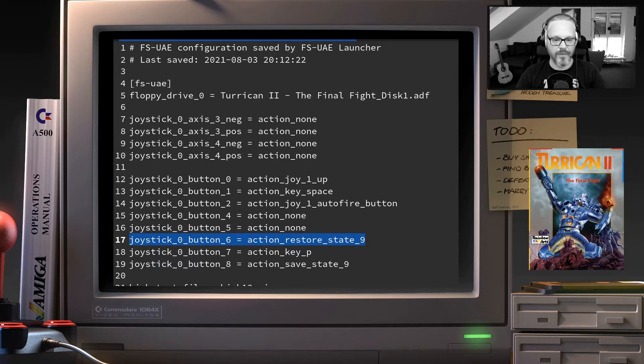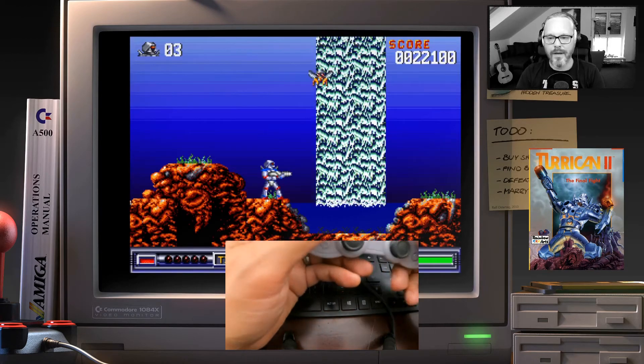I also have a few action-none entries configured. There were some strange defaults on certain buttons, so I overrode them with action none — so nothing happens when I press axis four in the negative direction, or button four, which was just something that bothered me. This basically gives a clean configuration file for this controller with all the useful buttons set up for Turrican.